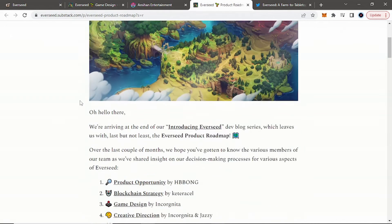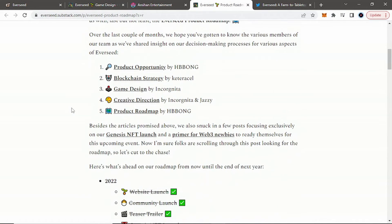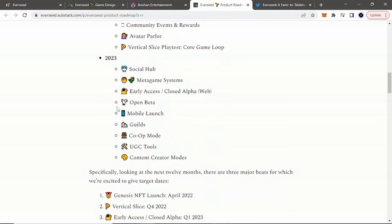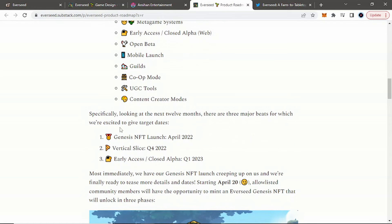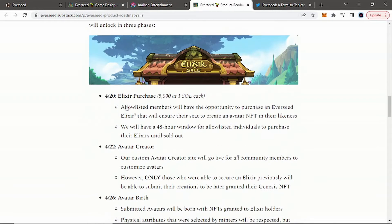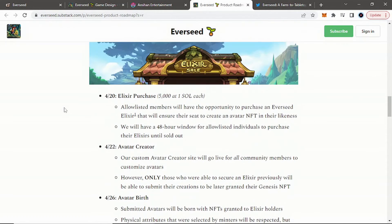I do want to go to their Substack page to look at their roadmap — I think it's a little bit better broken down over there. So we can see here: in 2022, they launched their website, community launch, and teaser trailer. They are still working on for this year — Genesis NFT launch, prototype builds, avatar parlor, vertical slice, and playtest. Then in 2023: social hub, metagame systems, early access, closed alpha for the web, open beta, mobile launch, guilds, co-op mode, and content creator modes. So early access and closed beta could be early 2023, if everything lines up well — maybe end of the year, but I'd really aim for end of 2022 or the beginning of 2023.